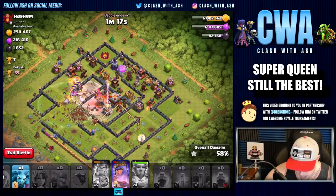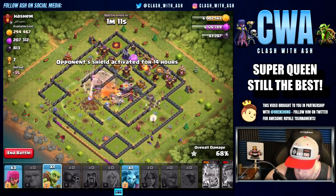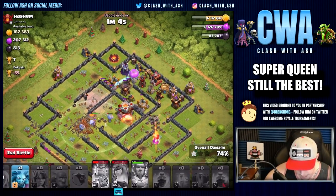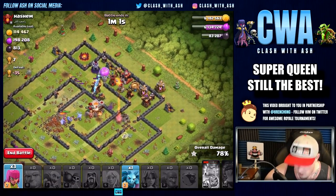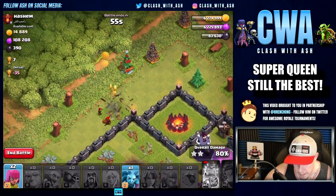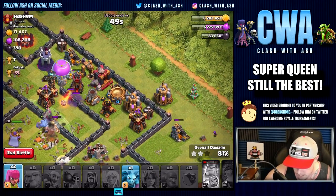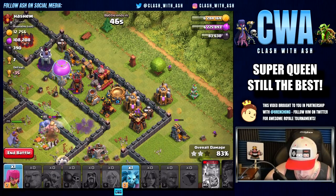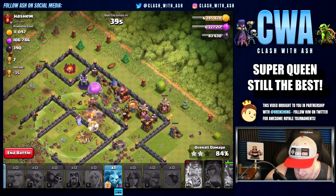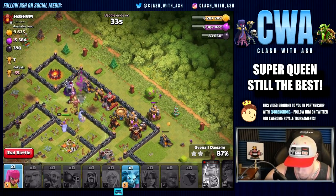I want to make sure the Valkyries go where we want them to go. That was a bad — I should have used that poison spell on the Queen there, not on the skeletons. So we're going to pop our Queen ability and things kind of fizzled out there — a little bit late on those Valkyries. They're still alive though. You can actually take away one rage and add a heal if you want to avoid a dilemma like that. So if I was a lot earlier on those Valkyries, this would have been an easy three-star. But you can see I have Goblins for the perimeter storages, and I still was able to get most of the loot.